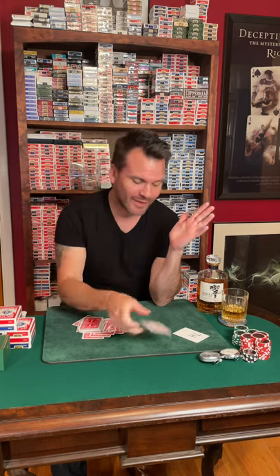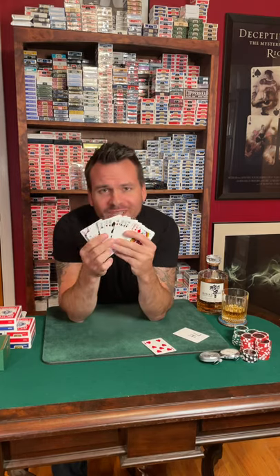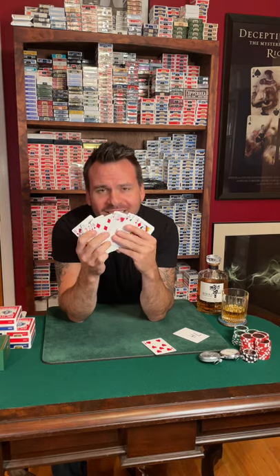I know what you're thinking. You're saying, well, okay, they all got to be seven of hearts. No, they're not. We have 51 different remaining cards in a deck. So how is that even possible?